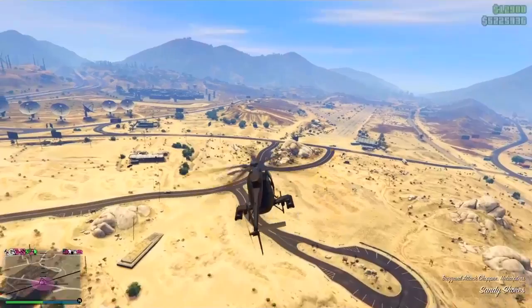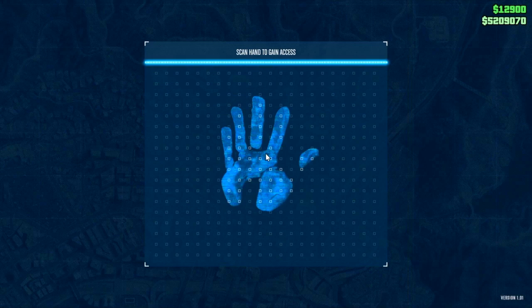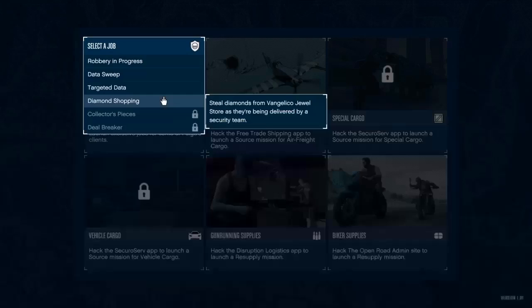Now I'm going to talk about a Terrorbyte. I don't know the exact name of the vehicle, but this vehicle is very useful. We have a touchscreen and a client jobs section. You can unlock the client jobs — you can unlock the first two missions.